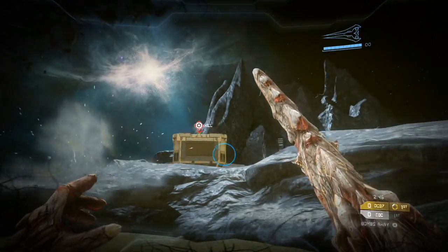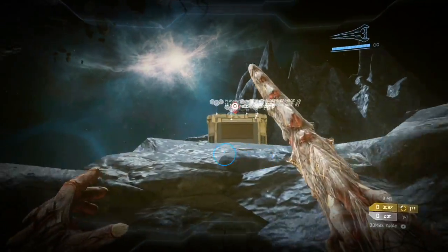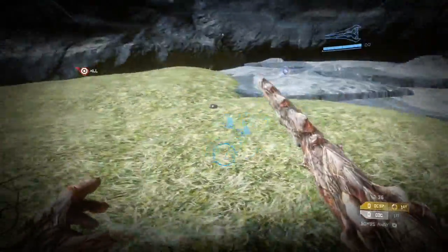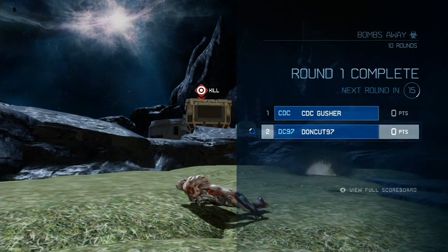This is a remake of a Halo Reach map by iFlood101 known as Bombs Away, but it uses a really different setup because before it used to have a turret where you would shoot propane tanks that would launch, and unfortunately Halo 4 did not have propane tanks that we could launch like in Halo Reach.